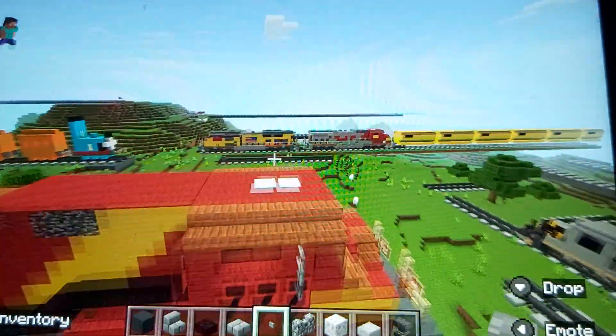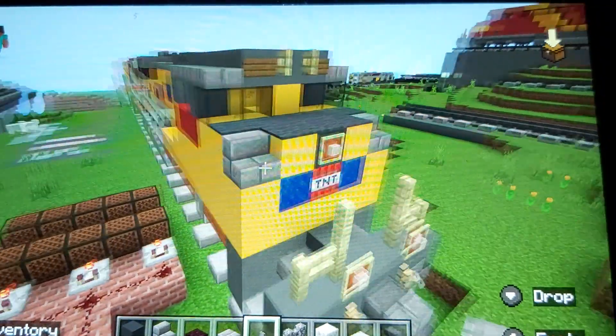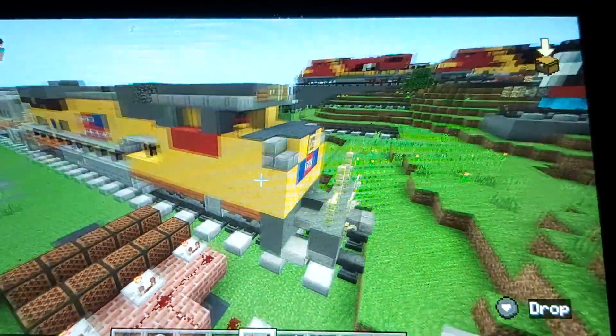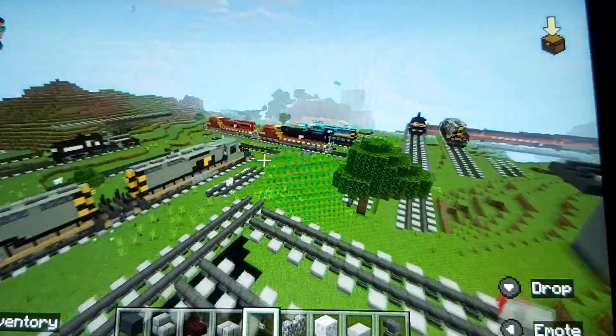It looks pretty cool. And also I made this look white, which doesn't have a number on it. It looks just like a plain one, but it looks different. And I made the road over there, and this one over there.